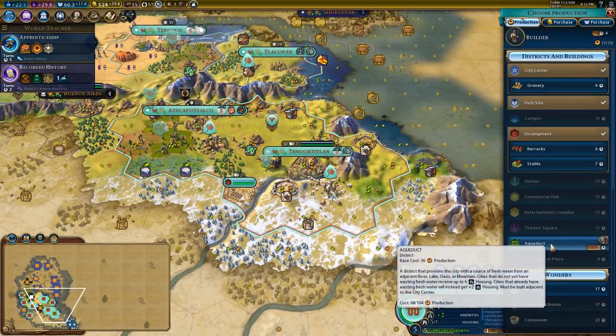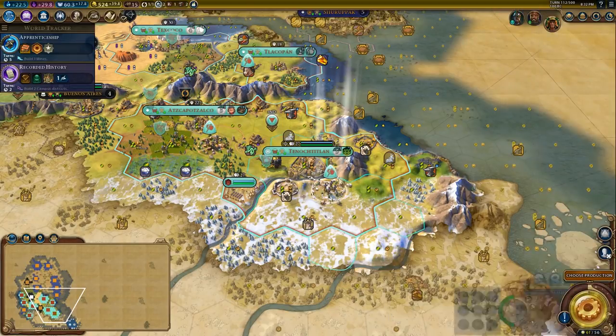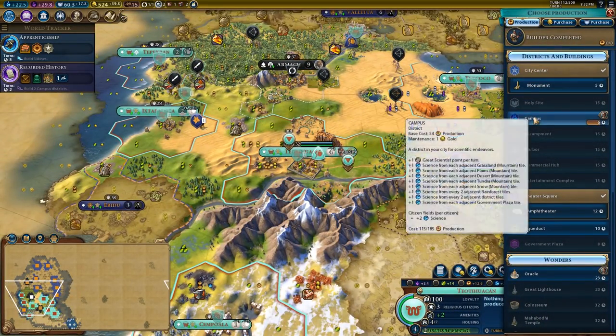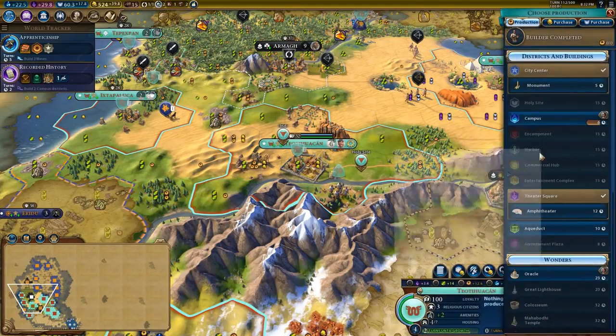You're actually going to want to get the aqueduct for the extra housing and a granary for the extra housing. I'll finish the aqueduct really, really quickly, and we shall continue. The builder has been completed over here, so let's go ahead and start work on the campus.